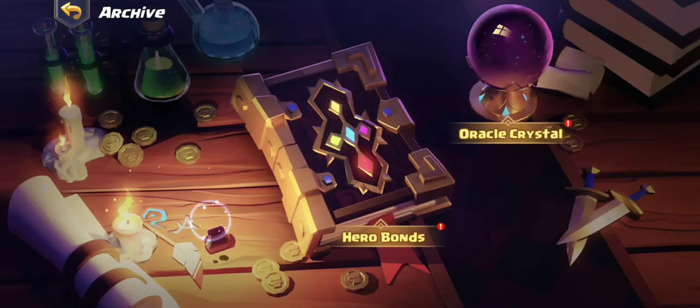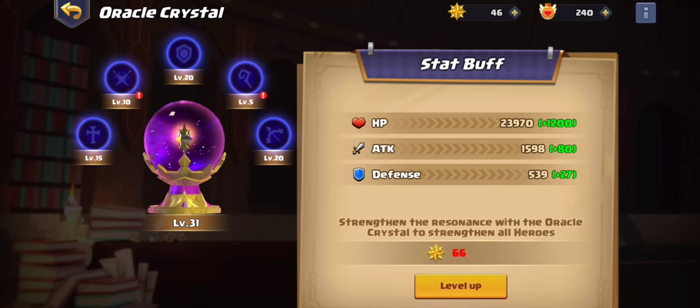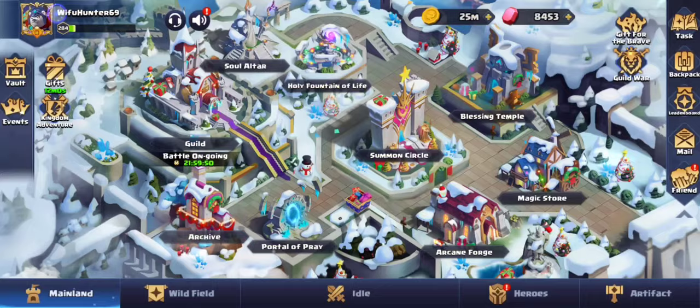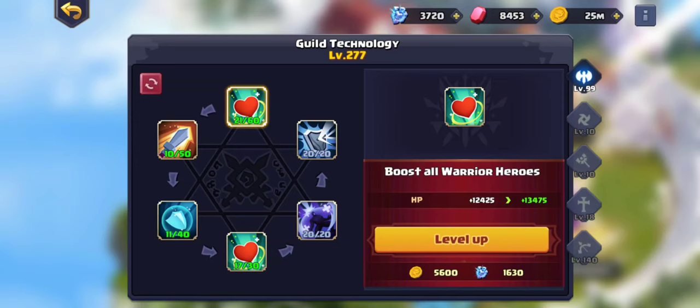You want to base your units around what you're going to be upgrading in the Oracle Crystal and the guild tech. If you want to be really strong as a free-to-play player — because whales can do whatever they want, though this game does get pricey even for them — you need to be strategic.